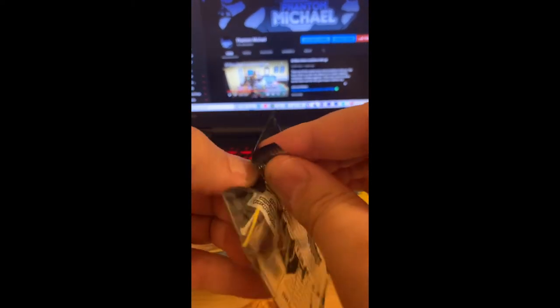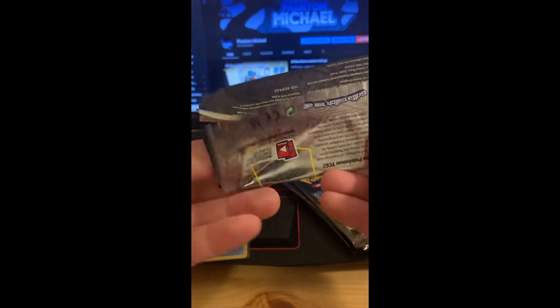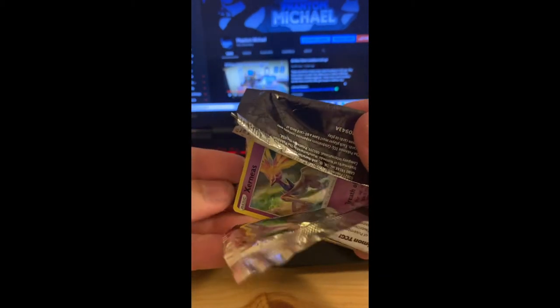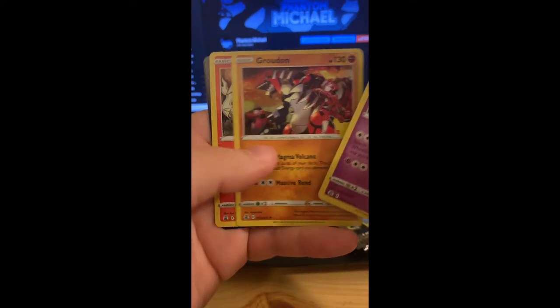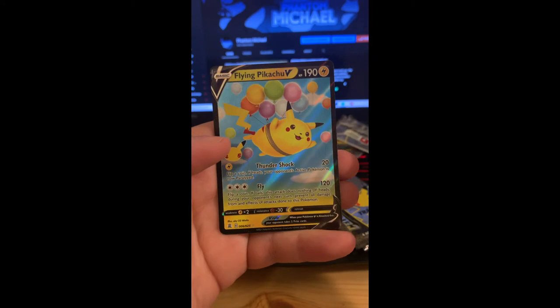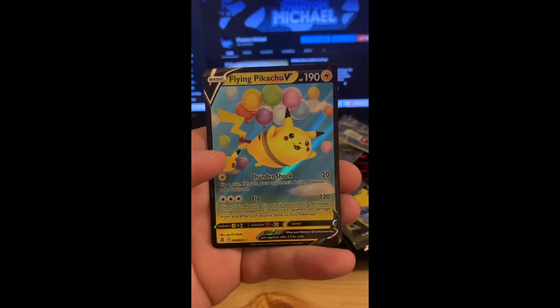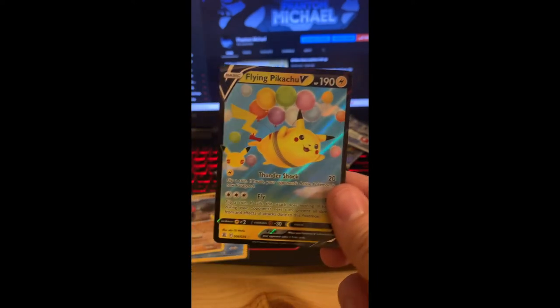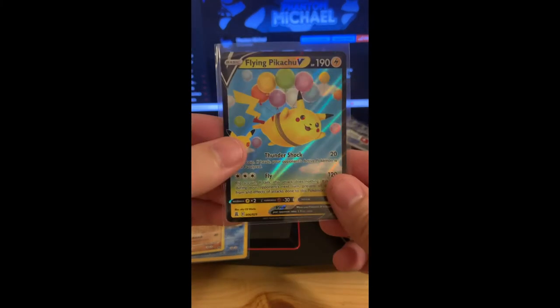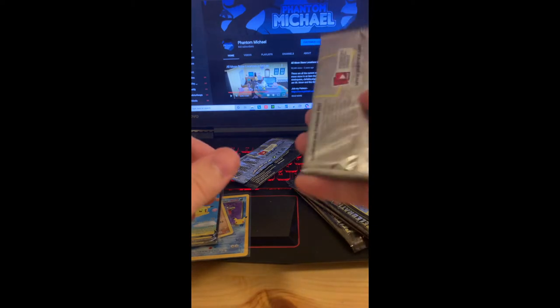There we go — Zerneas is right there hanging out, enjoying life. Zerneas, Groudon, Reshiram, Flying Pikachu V — okay, we're gonna take that right there because we can always use more Flying Pikachus. Pikachus are always going to be a really top card, and that is a gorgeous card nonetheless.